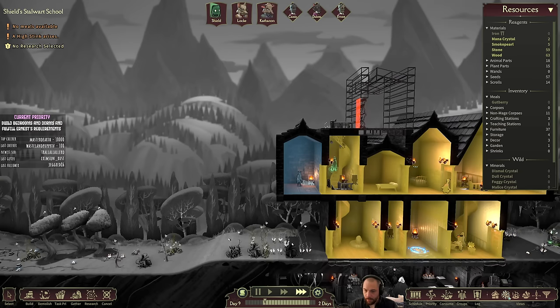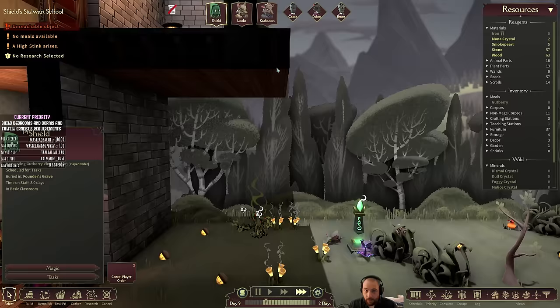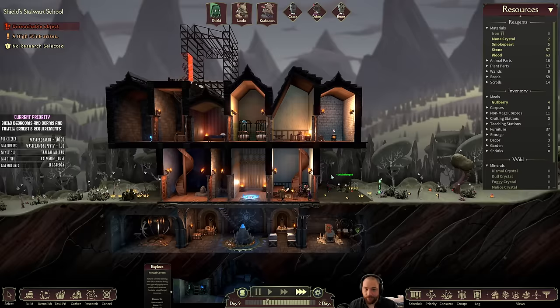Need a little bit more light in here. I don't have any gut berries for the students to eat. Kathanon and Shield, grab some real quick. Luckily they recreate first thing in the morning, so now there is food for them.